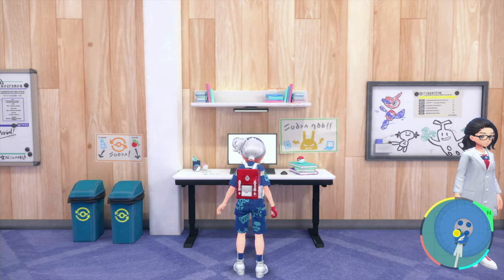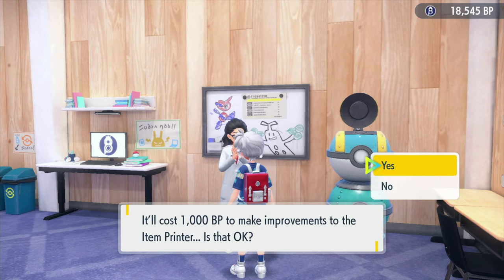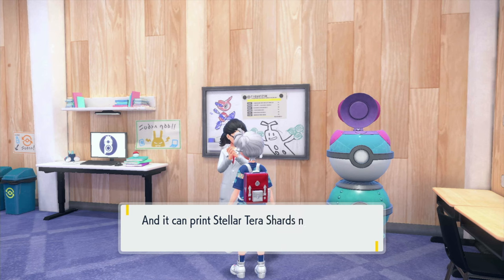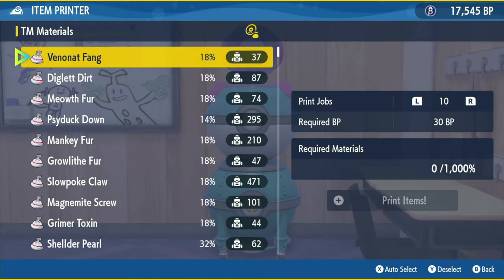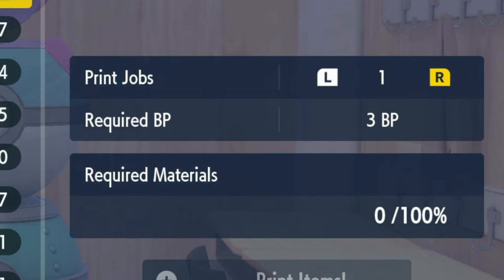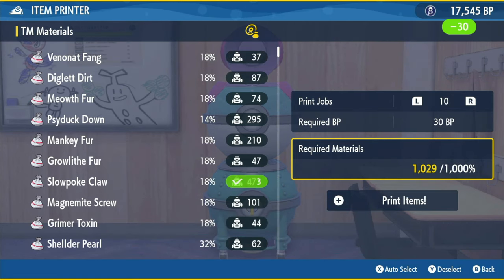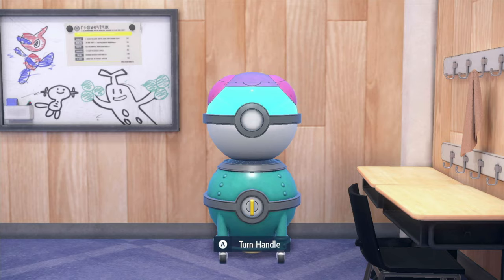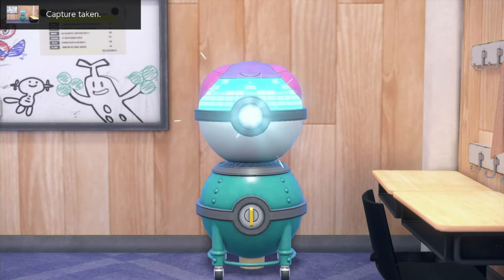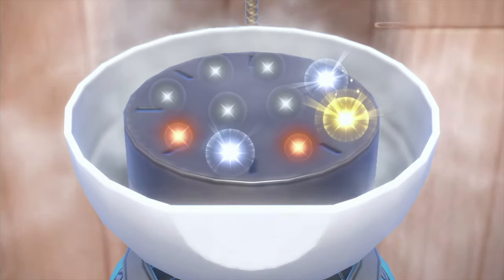To use the printer, go up and talk to the scientist in front of it, and she'll give you some options. There's the option to upgrade, which is only available at certain points — either after using the printer a number of times or after completing the game. Once you're in the printer, it's going to ask you to choose some materials. The easiest way is to just auto-select. You can also choose how many print jobs you'd like to do: one, five, or ten items. Auto-select is probably the easiest option, though you can manually choose the TM item you'd like to use.